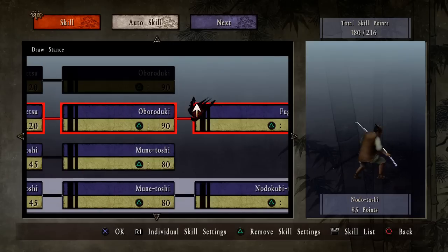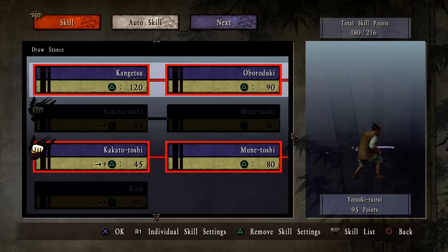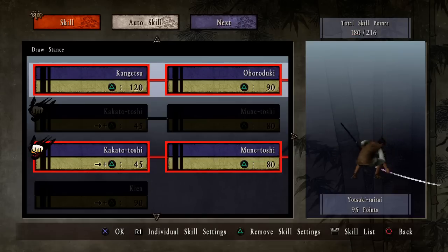What's the difference? Oh, this one has one extra move in it. Yeah, we'll take that. Oh, fuck. See our skill points, as you can see up there.